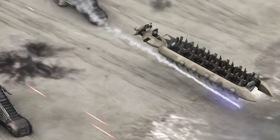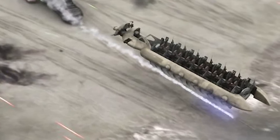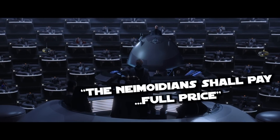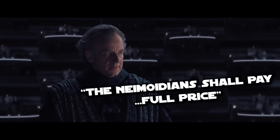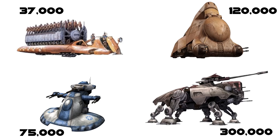So without armor and weapons, why would the Trade Federation and CIS use the P.A.C. over the much more capable MTT? Well, firstly — and never to be underestimated in importance to Neimoidians — is cost. The P.A.C. cost a mere 37,000 credits versus the MTT's 120,000, so it's more than three times cheaper.